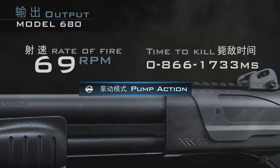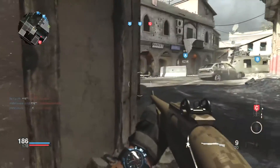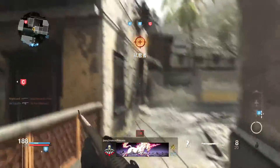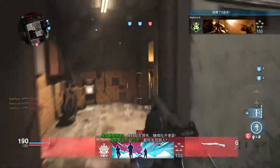总体来看，M680传统泵动喷的特点让其成为了容错率最低的霰弹枪，也难以同时对抗多个敌人。M680采用了带有照门照准的插孔式机械描具，在默认霰弹模式下使用完全没有问题。